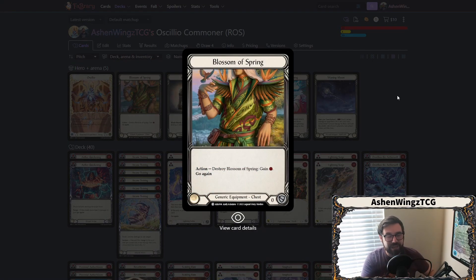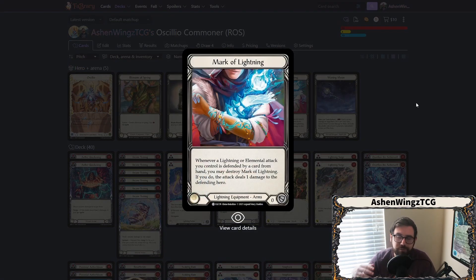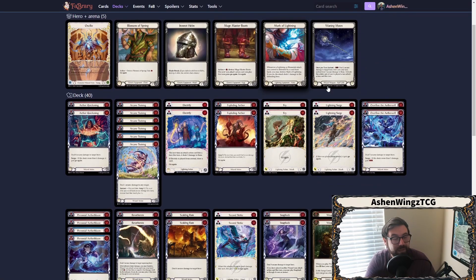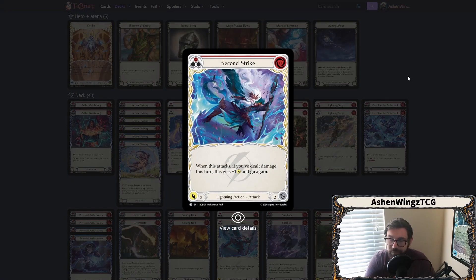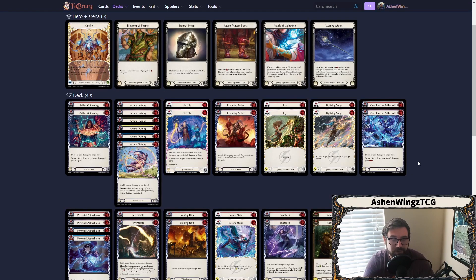Blossom of Spring is just to get a quick action point should you need it. Then we have Mark of Lightning for our arms — just to get an additional point of damage through. This was brought up in a prior video for Aurora. The card's second strike does not work the same way with Mark of Lightning that I thought, but it's still effective. If you play Mark of Lightning and attack with Fry, your opponent blocks for three, you can destroy Mark of Lightning and get the second strike effect of four and go again. It's still a great way to go about doing it.